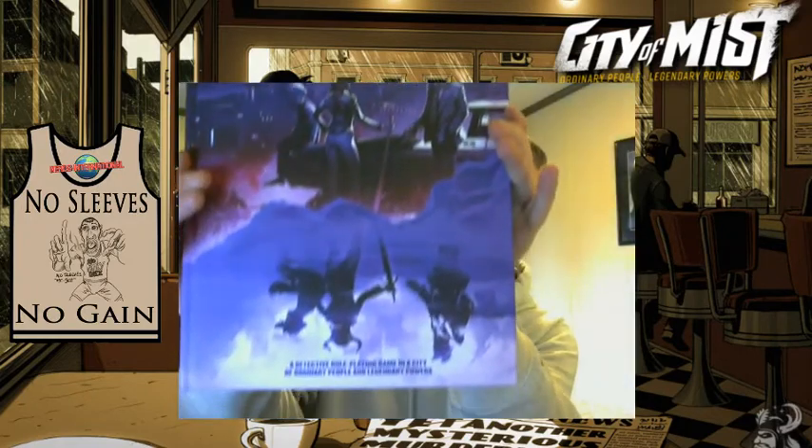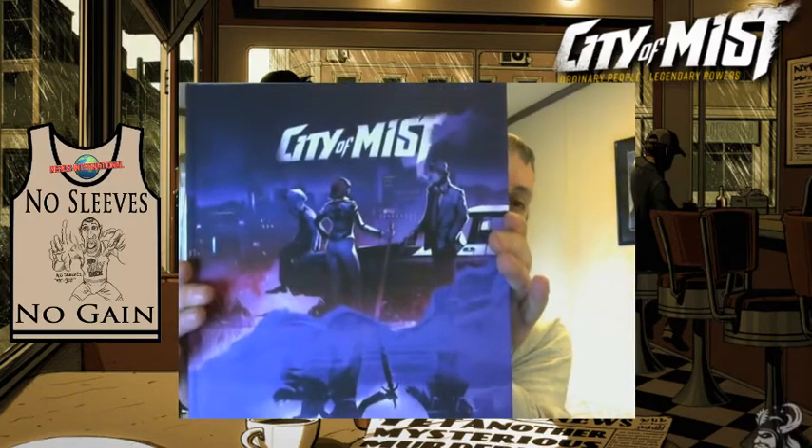What's up everybody, No Sleeves McGee here for No Sleeves No Gain. Tonight we're gonna look at a beautiful book that just came in today — ordered it on Amazon Sunday and today is Tuesday. It was waiting for me when I came home. You see that Amazon box, you know you ordered something and it came in. City of Mist — look at that cover and look at the size of this book.